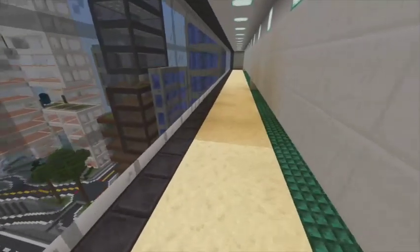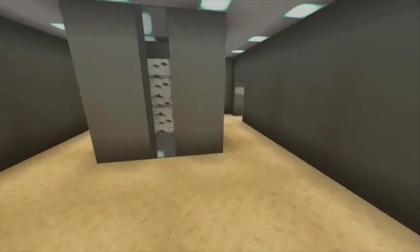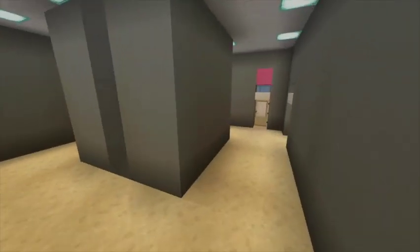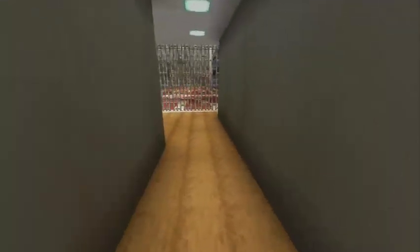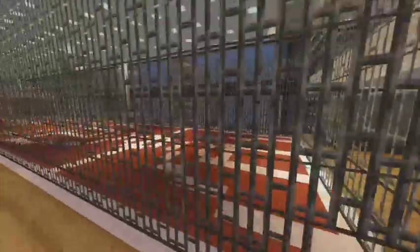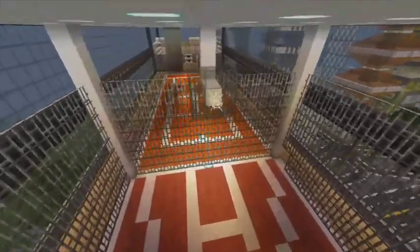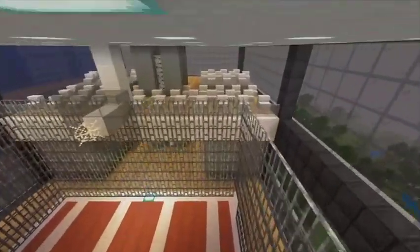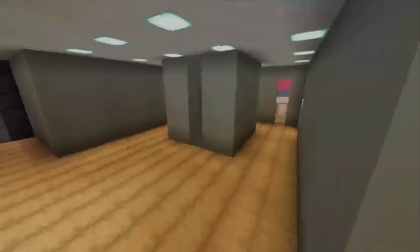Now let's go to the other side of the building. Over here is another swimming pool locker room with all the bathrooms and changing rooms. Then down here is our basketball court — as you can see they have the nets, which I tried to make with cobwebs, and then the acacia wood floors. We also have the seating up here like we had over the tennis courts.